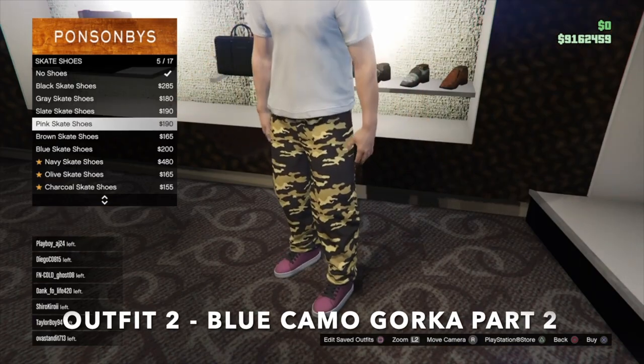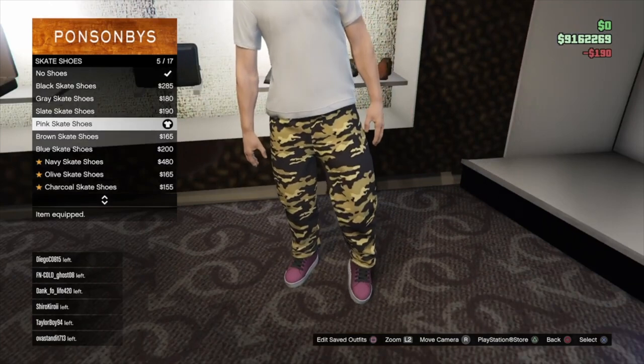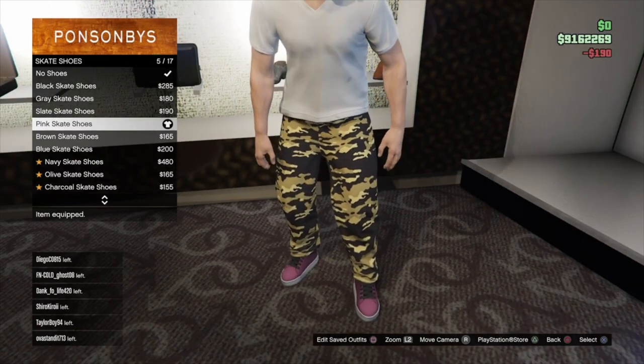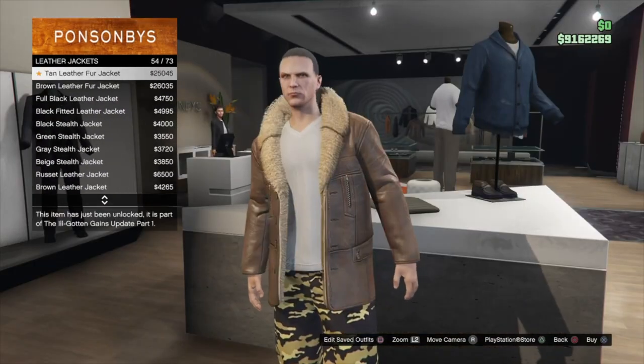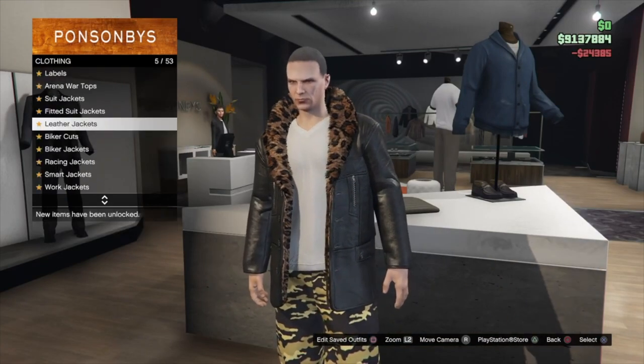For the second part of outfit two, go and put on the pink skater shoes again, then go into leather jackets and put on the leopard leather jacket.